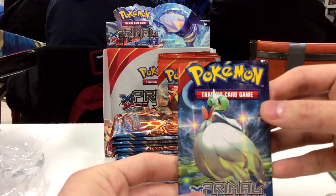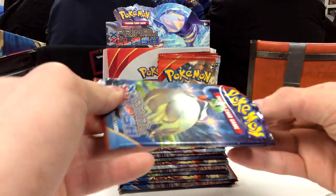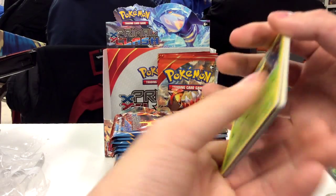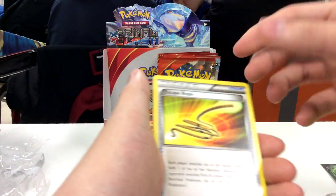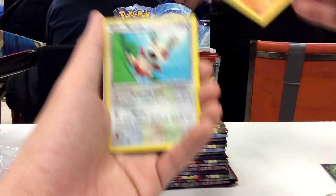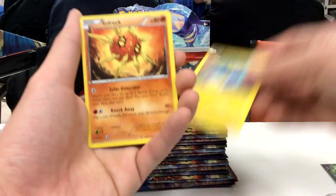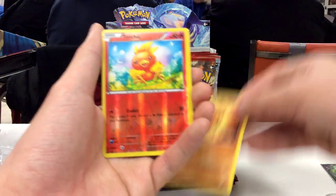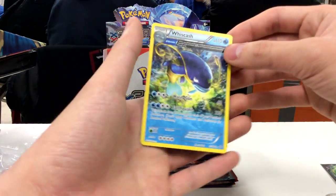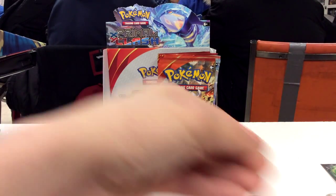So our next pack has a Mega Gardevoir on the art. Classy little lady. Cold card to the side and free to the back. So we have a Kakuna, Escape Rope, Sealeo, Nosepass, Spinda, Mudkip, Chimchao, Sorok, Reverse Hollow Torch Hick, and a Half Art Whiskash non-hollow rare. Very nice.